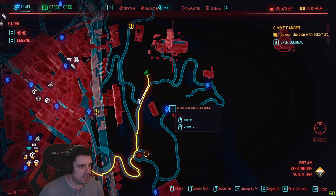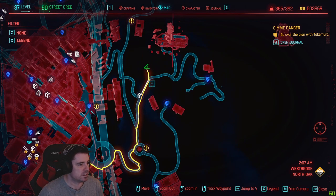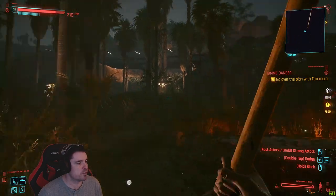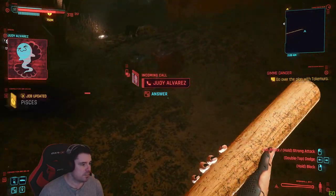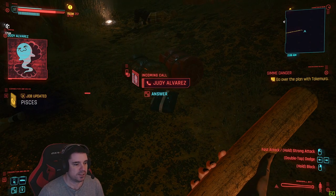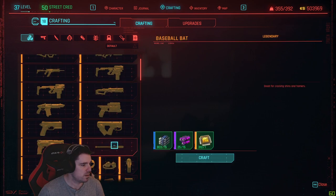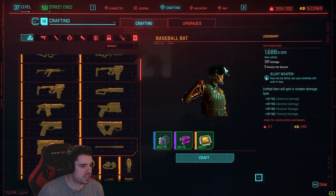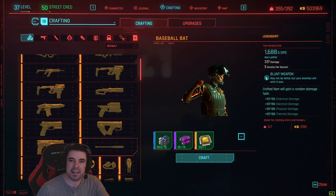I spawned there and ran down the hill, but I think this spawn is probably better — come up in a vehicle and just run down the hill off the road. There's a road, and somewhere there's a little campfire. The backpack is just here, so grab that.